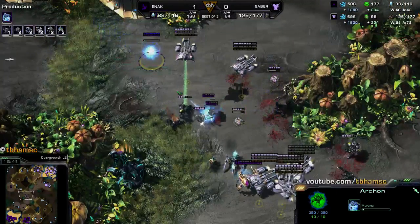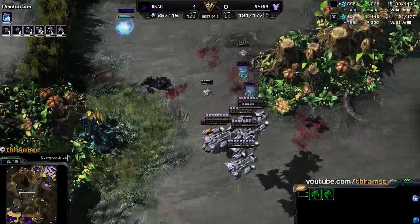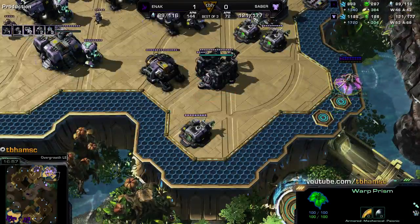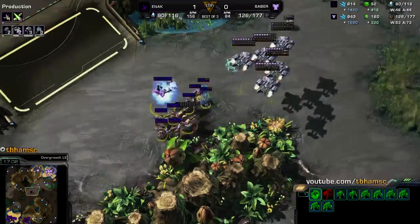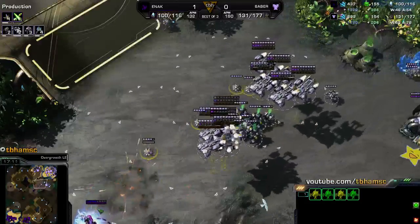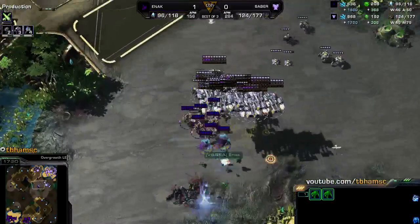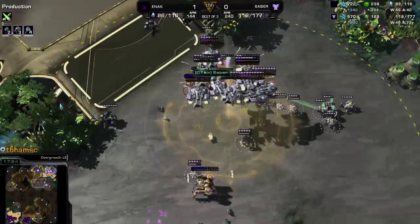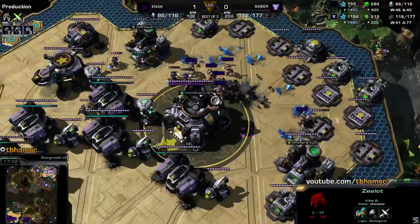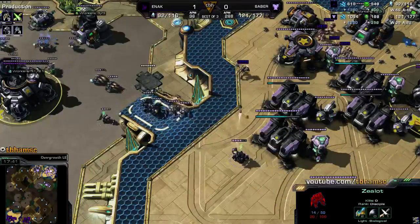A couple more templars coming in from the back. The DTs can't be hit — you can't hit what you can't see. Saber's got a bunch of medivacs left over, so these warp prisms are once again doing a ton of work for Enak. He has like 10 medivacs right now — that just highlights the difference he was missing in the last game. His force is sustained so much better. The DTs are a bit annoying but eventually he'll scan. Meanwhile, six zealots are absolutely annihilating workers — Saber is falling apart here.